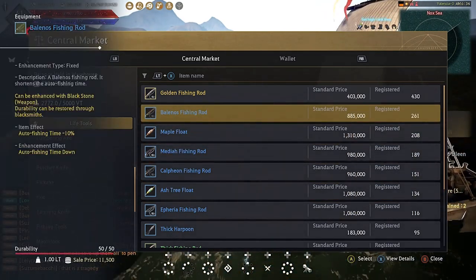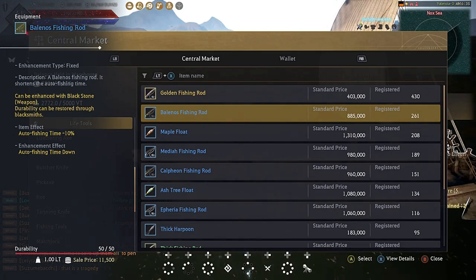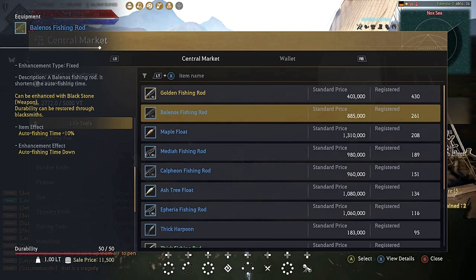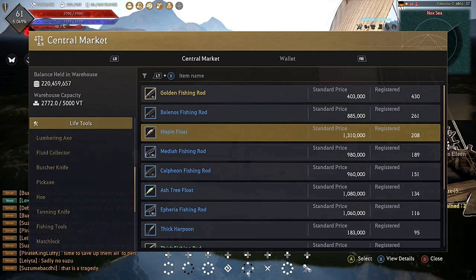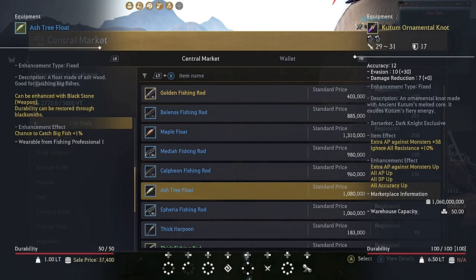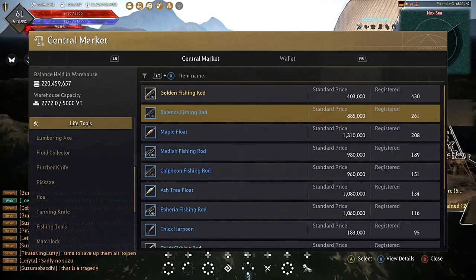The Belanos Fishing Rod does the same thing as those rods, and as you level it up the durability increases, maxing out at 100 durability. It also gives you an auto fishing time reduction of negative 10. Since you'll be AFK fishing to get your levels up, I recommend buying the Belanos Fishing Rod. Maple floats and ash tree floats are irrelevant because once you're hotspot fishing you'll just be catching goldfish regardless.